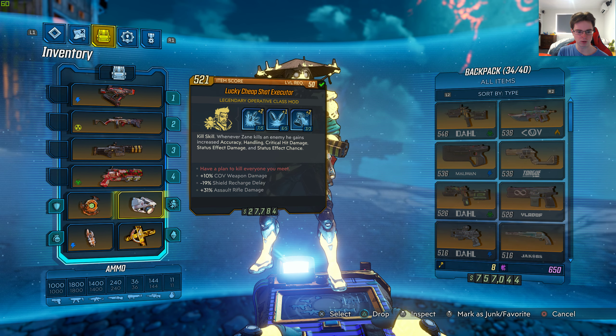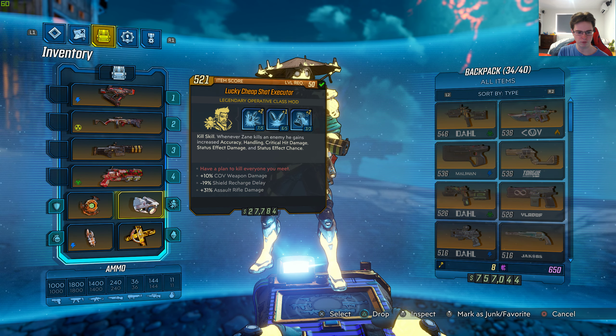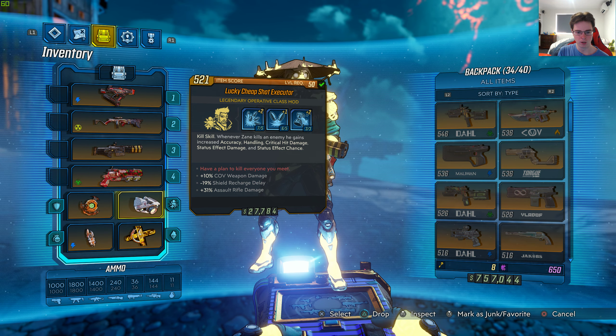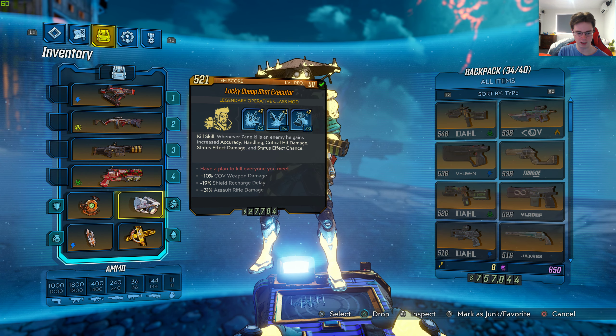Here is the legendary class mod effect. Kill skill — whenever Zane kills an enemy, he gains increased accuracy, handling, critical hit damage, status effect damage, damage, and status effect chance. The red text says 'have a plan to kill everyone you meet,' plus 10% cryo weapon damage, negative 19% shield recharge delay, plus 31% weapon assault rifle damage.